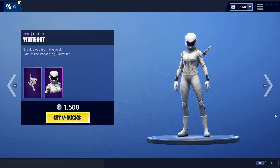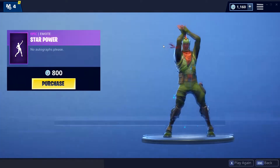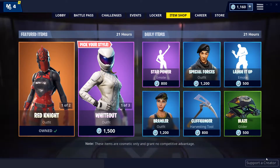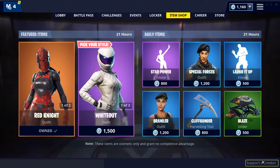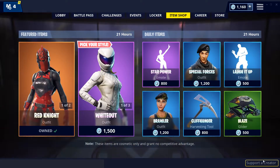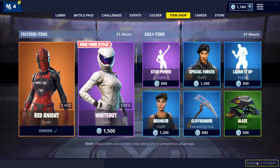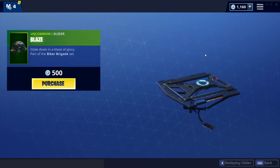Another cool glider. For our daily items we have the Star Power emote, pretty cool. Then we have the Special Forces skin. Then we have the Laugh It Up emote — don't really like this one but still pretty cool. Brawler skin, decent skin, don't really like it but it's okay. Cliffhanger pickaxe — pretty fire pickaxe, like the sound of it a lot. Blaze glider — in my opinion don't like this one but still pretty cool.